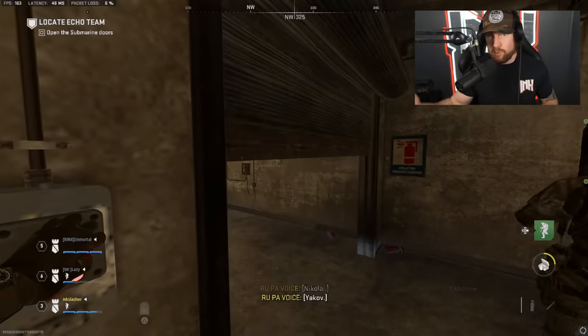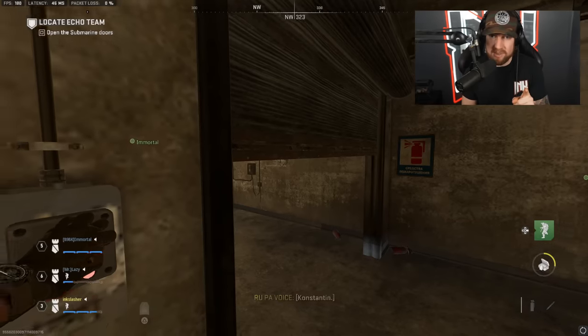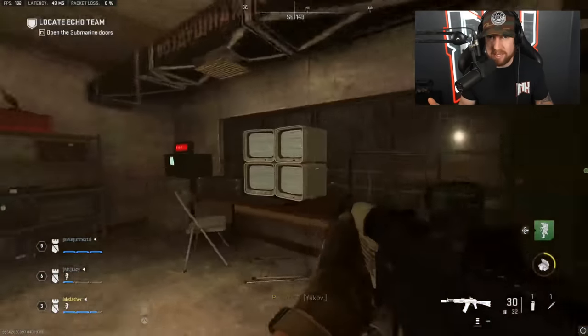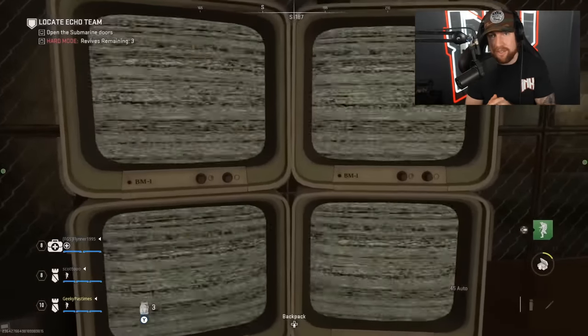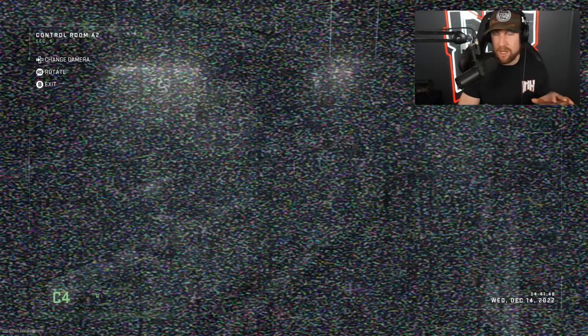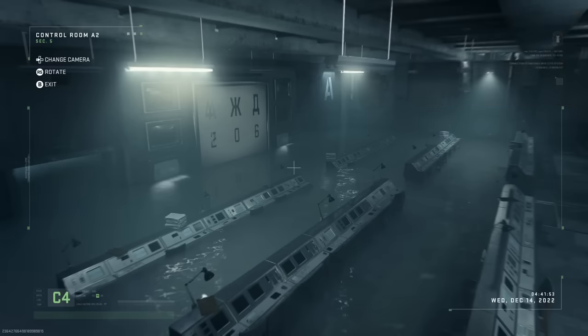First, look for a little red button on the wall — this opens a garage door and you send one teammate through to the other side, where there are more fuzzy TV screens for them to interact with. I'm using Geeky Pastimes' footage here because it works a little better to explain the puzzle — his channel is linked in the description. The first step is getting one person from your team on each of the fuzzy TV screens, then pan through the various cameras until you find one showing some numbers and letters. There will be one of these on each TV screen.